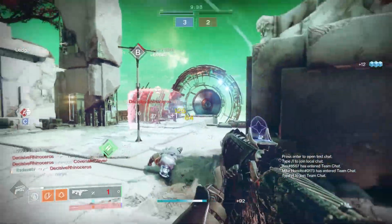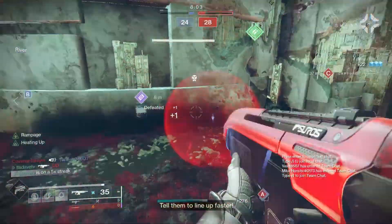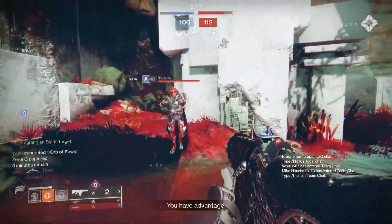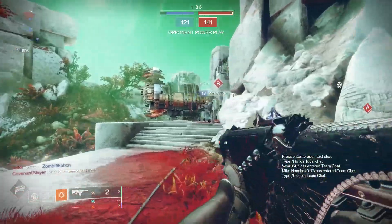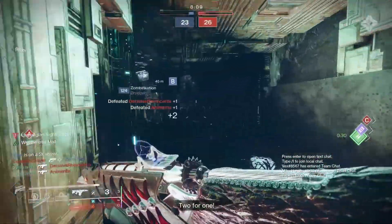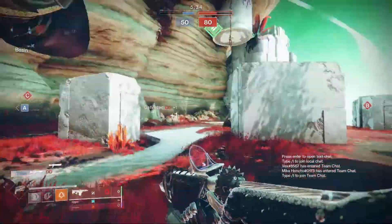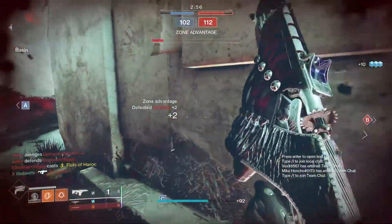Next is Bastion, the fusion rifle that fires like a shotgun once charged. I haven't used it since Season of the Dawn, but it's not half bad. You can take out targets from close to mild mid-range, and you can shoot through Titan barriers — fantastic, especially since special ammo breaks barriers faster. Mid-air accuracy on this thing feels great too. Is it better than shotguns? No. But is it still a solid option in the kinetic slot, maybe paired with Palindrome? Yes, I'd still recommend using it.